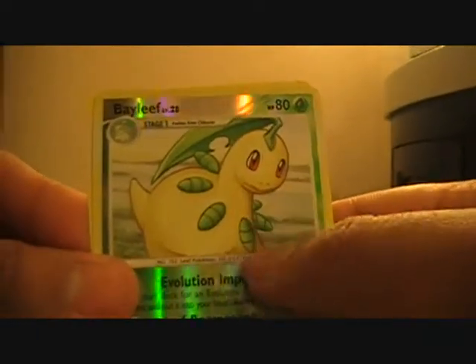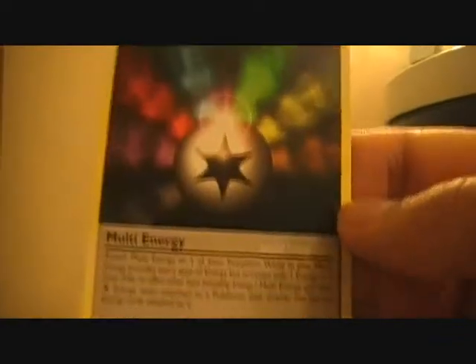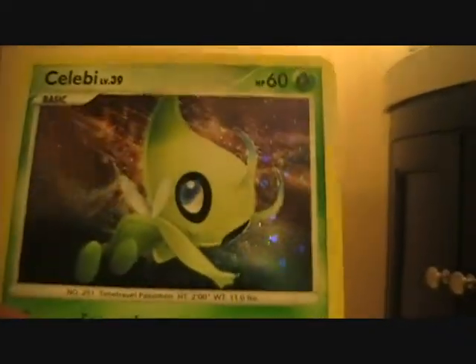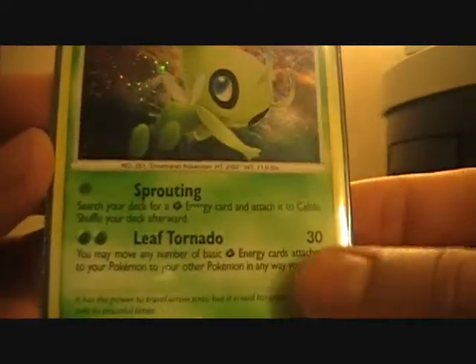My reverse is a Furret, my rare is a Multi Energy - non-holo, I hate these things. My reverse is a Snorunt, my rare is a Celebi. Oh sweet, look at that nice card. I wanted to buy Celebi but good thing I didn't. Look at that beautiful thing - Leaf Tornado, oh that sounds like a cool name for an attack.